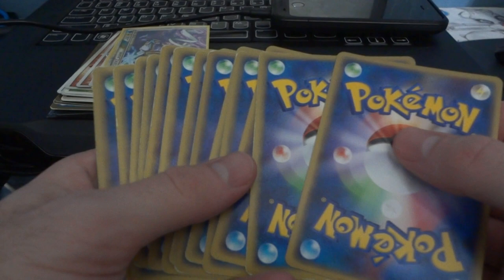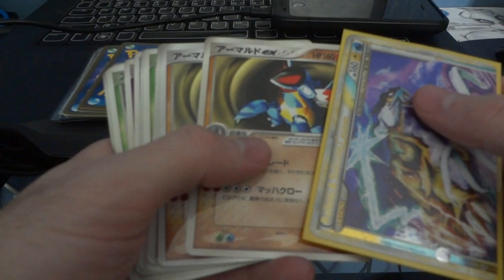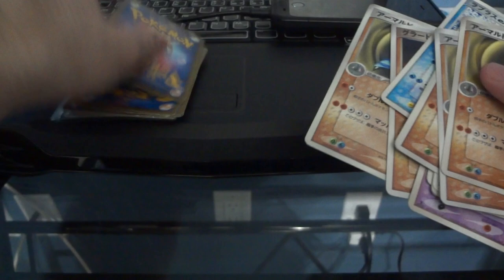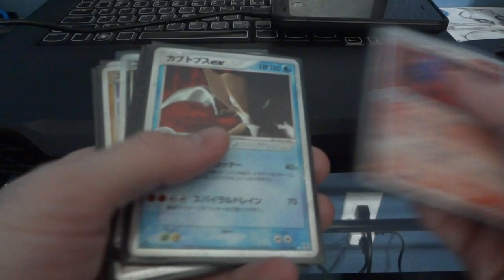Same thing - $2 each. This one is $3 because it is near mint to mint. These are all $2 each, conditions vary, same edge wear issues. Moving on to $2 each for these guys. And then here are my $5 EX cards - these are near mint to mint, my nicer ones.